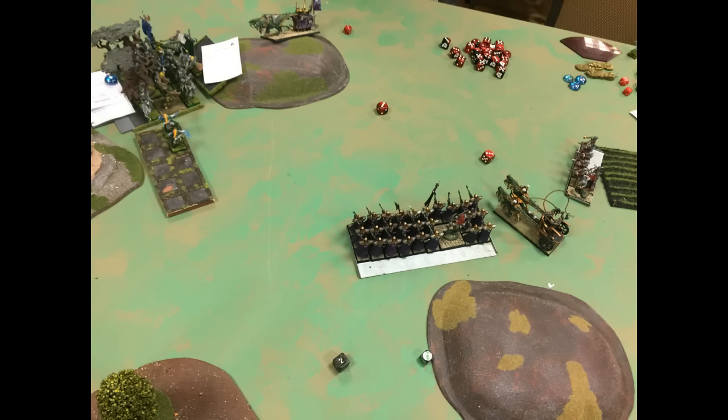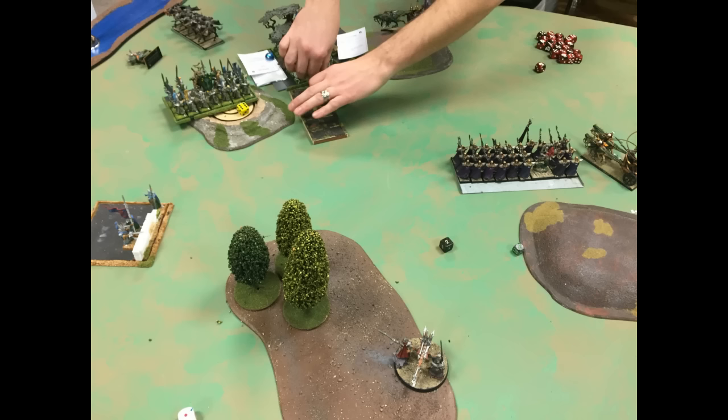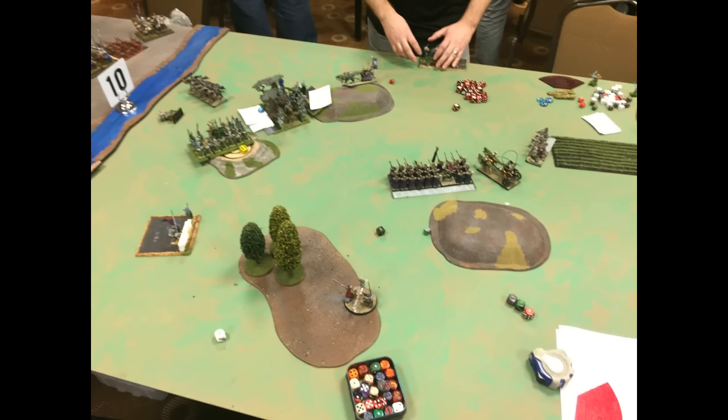With all my shooting I kill one more Greywatch and get enough for half points. I had to decide whether to shoot the Bolt Thrower at the Seaguard or the Greywatchers — I needed to kill three models to get half points. Statistically I probably kill three with the Bolt Thrower but you never know. And the end of the game looks like this.